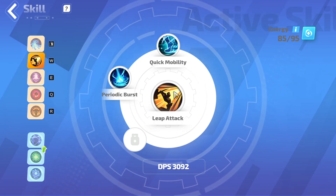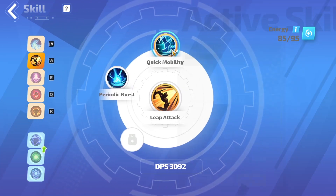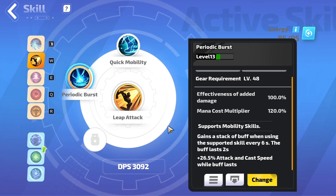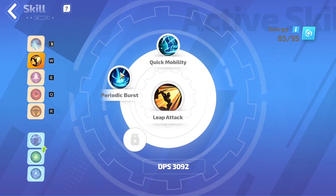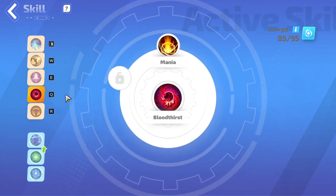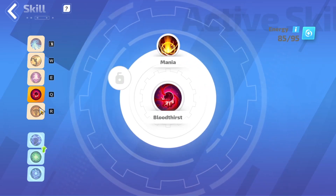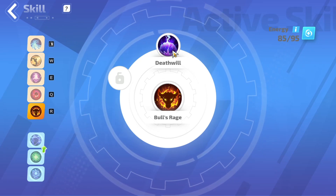Leap Attack — you're gonna want to link Quick Mobility and Periodic Burst to it. Quick Mobility just essentially makes you leap faster. Periodic Burst gives you a buff every six seconds that gives you more attack speed, which makes you leap faster. Other things that are good: if you're an attack-based build, Bloodthirst linked with Mania is really good, and Bull's Rage linked with Death Will is really good as well.